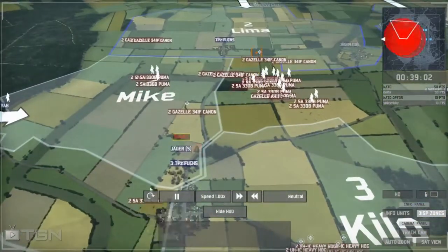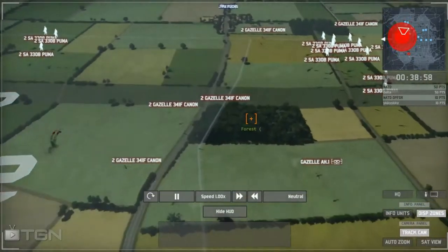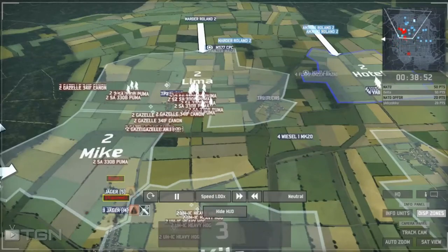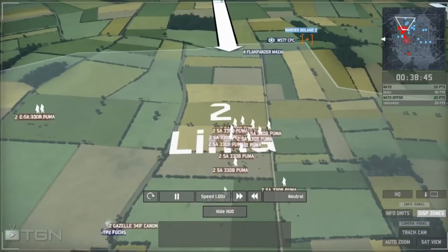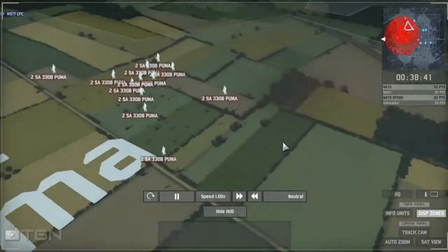There's not a lot of anti-aircraft units. Immediately, Delta is getting Marder Roland IIs out — and some AMX Roland IIs as well, the cheaper version, which have the same rocket regardless. He's going to try and pull his commander back into the woods, as far away from this rush as possible.